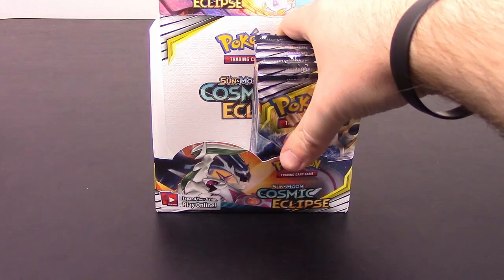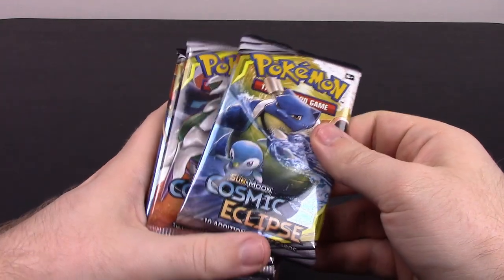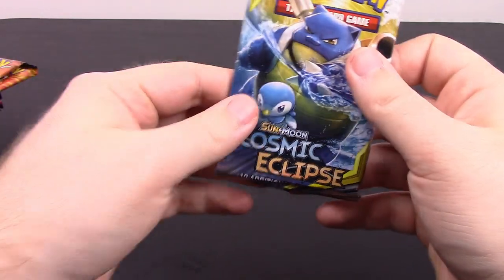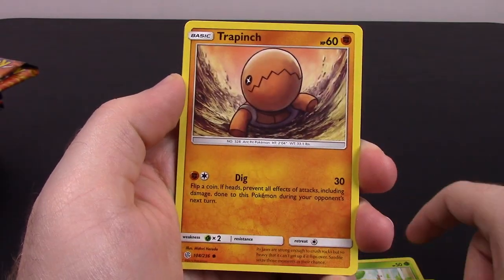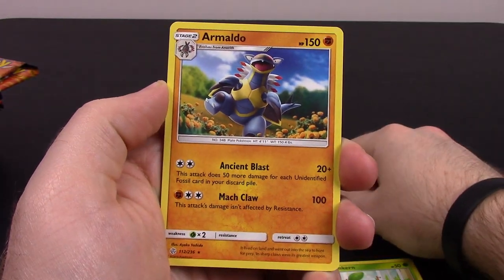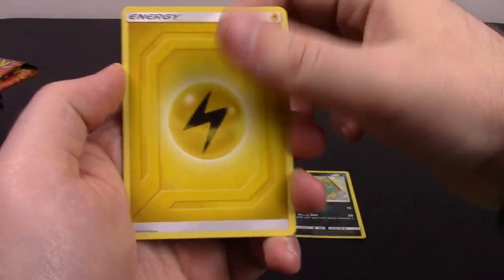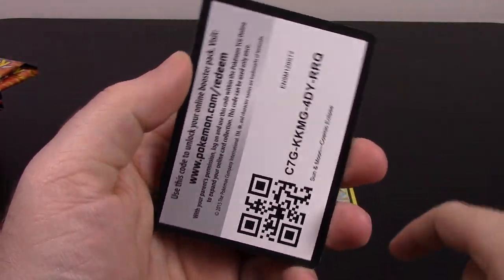We've got our two stacks and we'll start with the first stack here with the Blastoise and Piplup cover on the front. Starting off we have a Sun Kern, Cosmog, Psyduck, Trapinch, Oddish, Alolan Grimer, Reverse Holo, and an Armaldo as our rare. Then Electric Energy, Golduck, Will Trainer, Mimikyu, and the code.